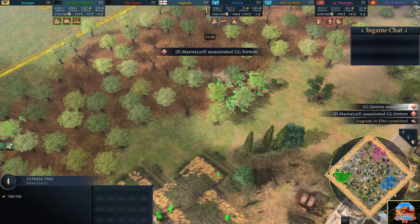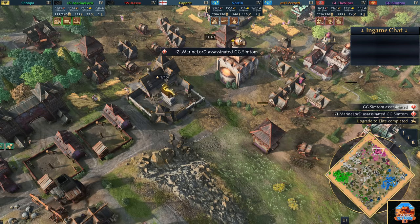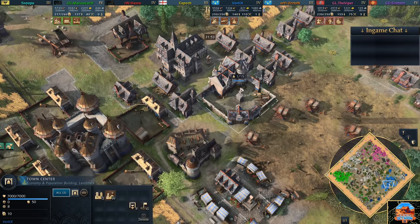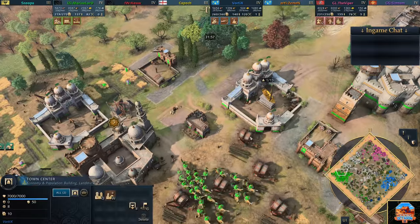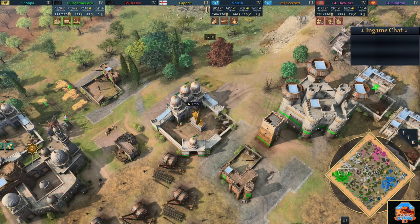Three remain. The Viper in the north - king safe inside the town centre. Over on the east side, also king safe inside the town centre, it's Vortex. And finally on the west side, king once again safe inside the town centre - Marine Lord. Three remaining players and a distinct lack of walls.